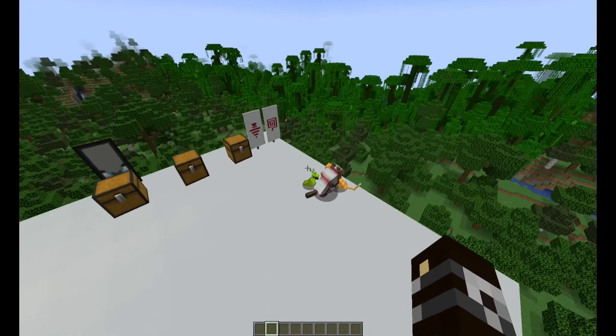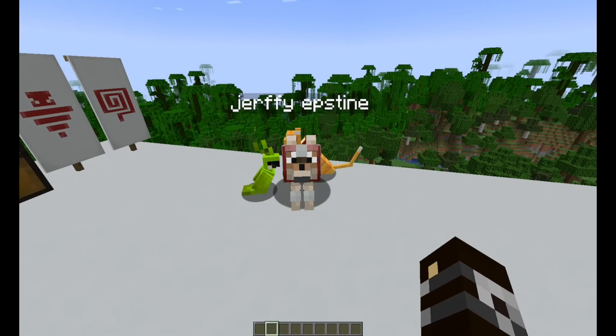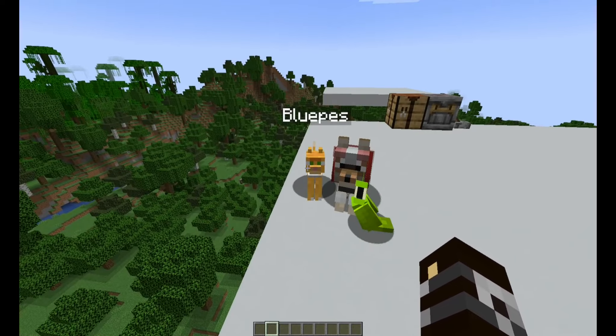Okay, so as we fly over here, this is now off script. I've got three pets here to accompany me — I've got one named Jeffrey Epstein, one with no name, and this one named Bloopies.